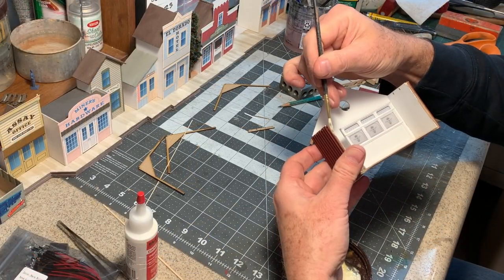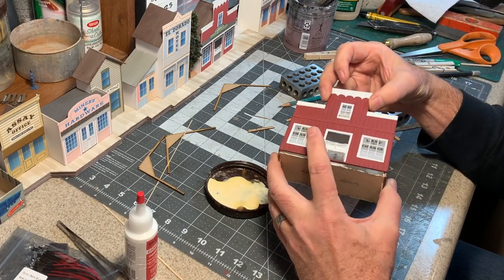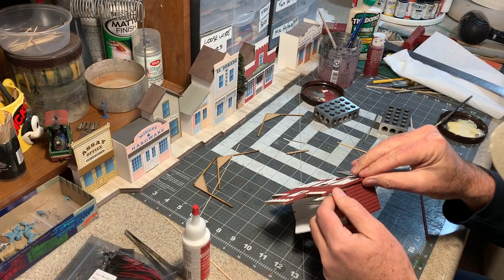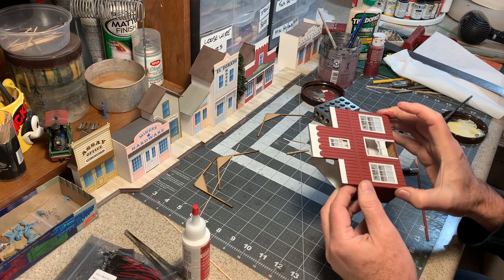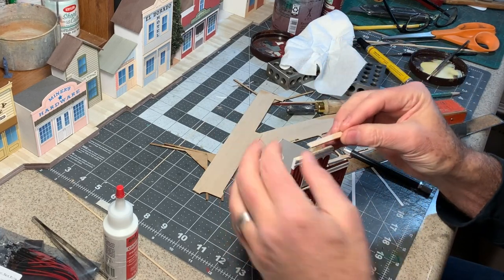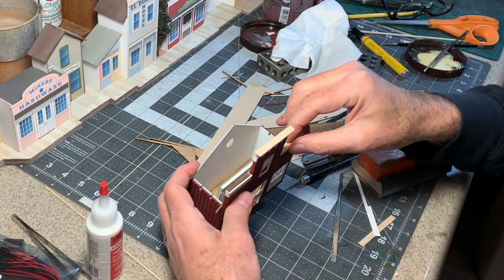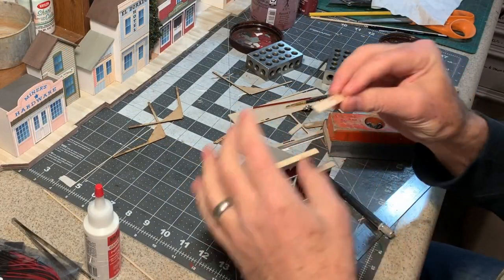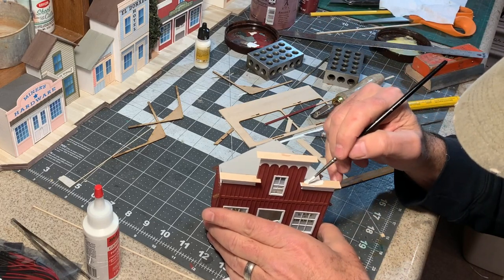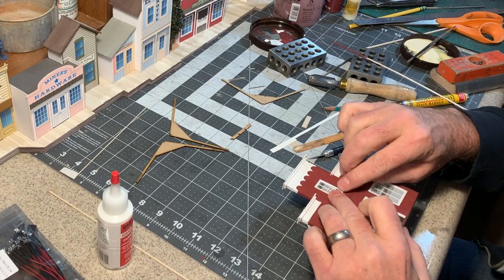Now I can glue the front onto the back. I should be able to slide the rafters into the notches and clamp it with my fingers while the glue sets up. Now I can finish up the corners with some one-by-six trim and build up the rest of the cornice with some one-sixteenth-inch-thick lumber. The pieces that overlap at the corners need to be cut out to get a proper fit. I'll put a one-thirty-second-inch-thick piece on the very top to crown it off. This Vallejo white is a good match but it's going to take a couple of coats.